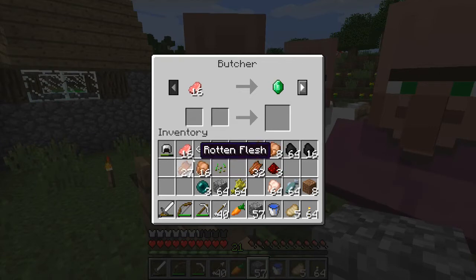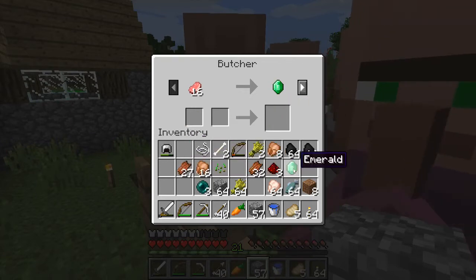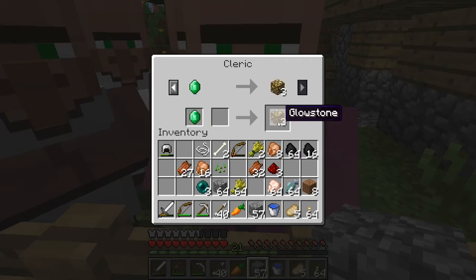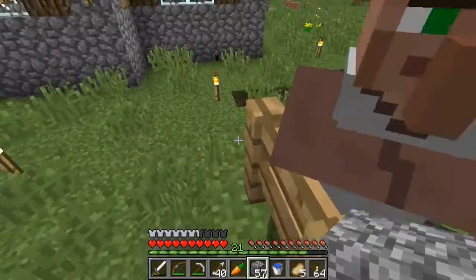Butcher — give me an emerald. Happy little fellas, aren't they? I'll take your glowstone, thank you. That'll come in handy.